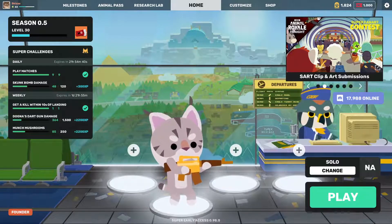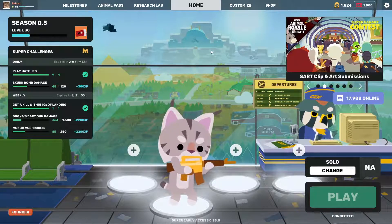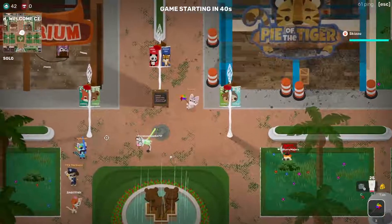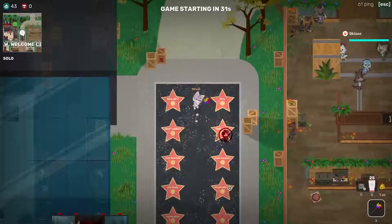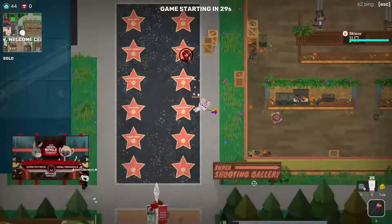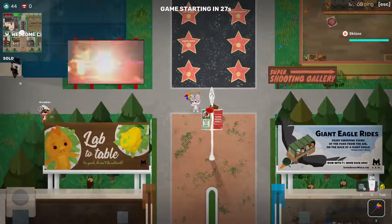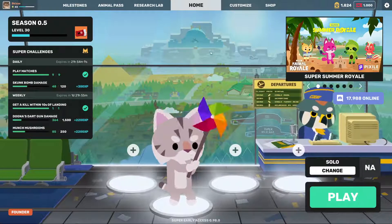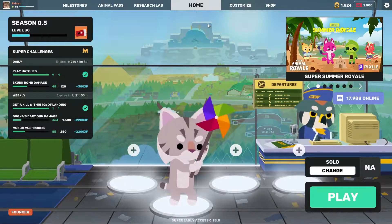And along with that, when you go into a lobby — I'll demonstrate just really quick — your name will be golden. How about that? And you'll be able to flex on all the little white name players. Look at all these guys' white names — they haven't even paid for the game. Now, that's all you get when you get the Founders Edition.